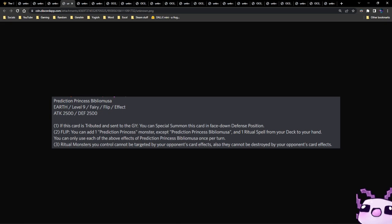On flip, you can add one Prediction Princess monster — except another copy of herself — and one ritual spell from your deck to your hand. You can only use each of those effects once per turn. While she's on the field, ritual monsters you control cannot be targeted or destroyed by your opponent's card effects. That said, Forbidden Droplet is very good against this deck.